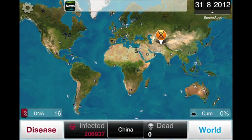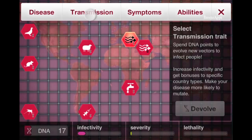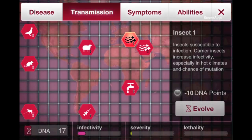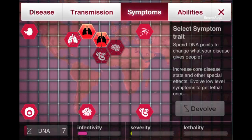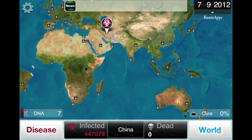Right now we have over 200,000 people infected in China, which is awesome. I'm going to spread by insects. I have 7–8 points so I'm just going to do nothing for now.